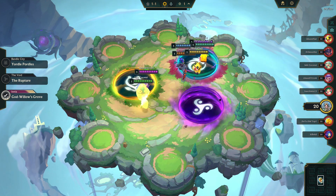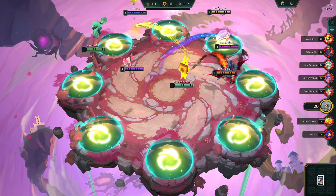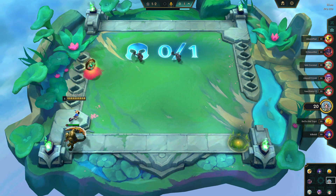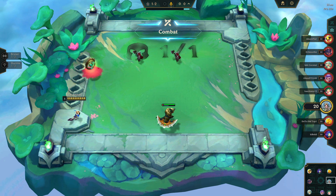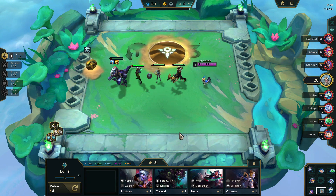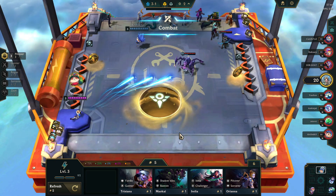I'm going to call the first section 'It Doesn't Matter' — meaning I don't care what portal you get; if you get these starts, you just play them out that way. This list is specific to Hyper Roll. First, if in 3-1 you can put out three Piltovers, go Piltover.